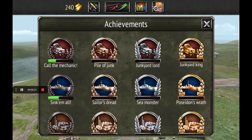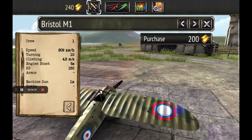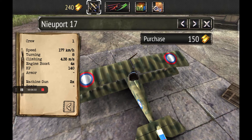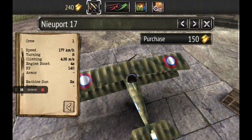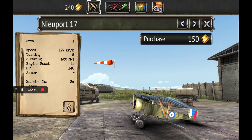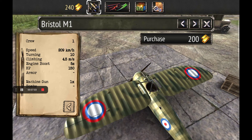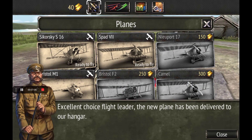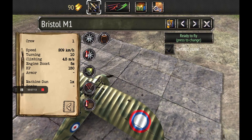Hey, I got 240 gold — that's good enough to get the Bristol M1 and the Newport 17. If you see the speed, the Bristol is faster. The turning is great. The climbing is 4.5 versus 4.35 for the other. The boost on the Bristol is 5 seconds versus 4 seconds. The health is 140 here and 150 there. I think the Bristol is better — and I got another achievement for that.